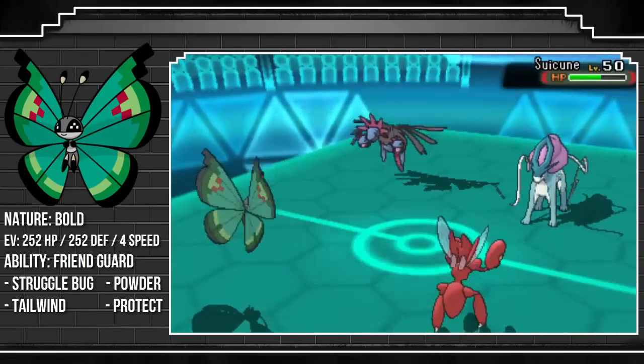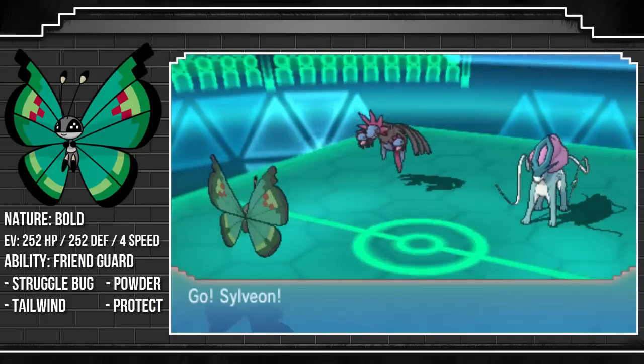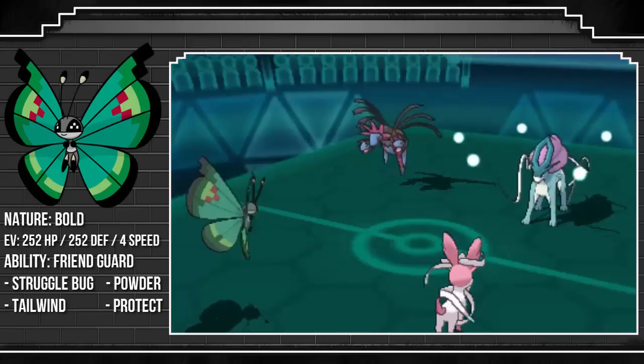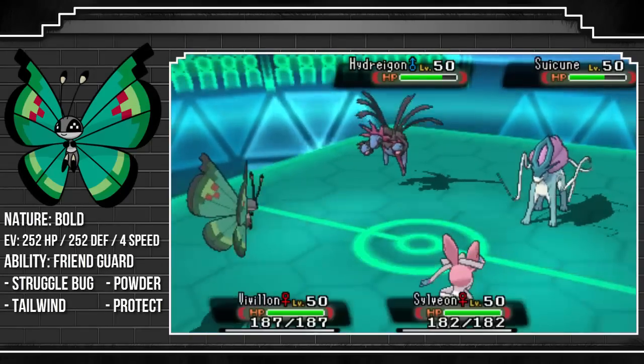So Suicune sets up a Tailwind. I wasn't too worried about what it was going to do that turn, because I knew it couldn't get the KO on anything. I go for the U-turn on that slot and I'm able to switch into my Sylveon. The reason for this was to try and force the Hydreigon out, because I was quite confident it was Choice Specs locked into the Fire move.